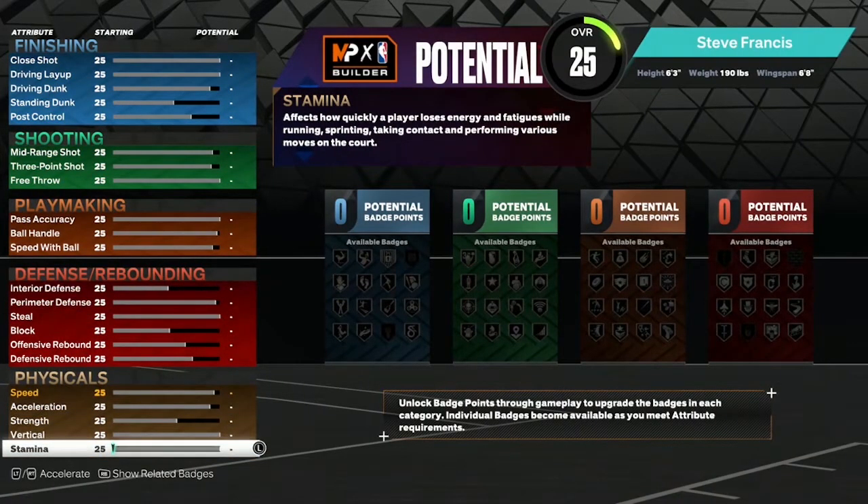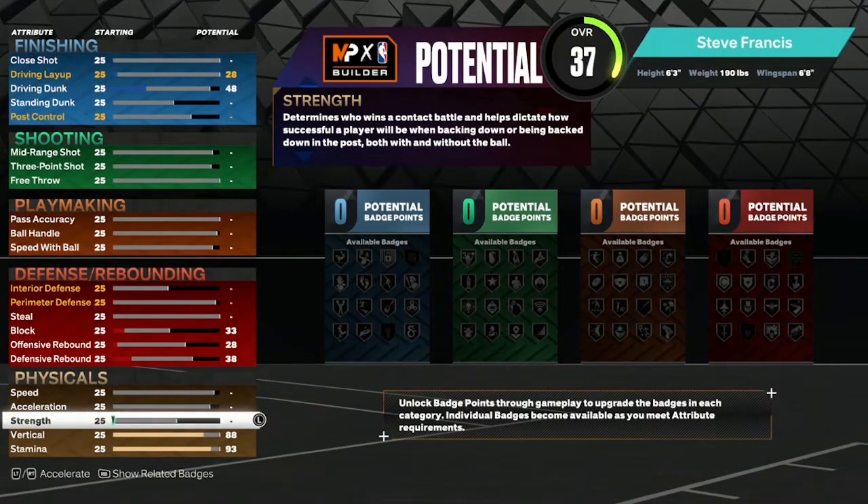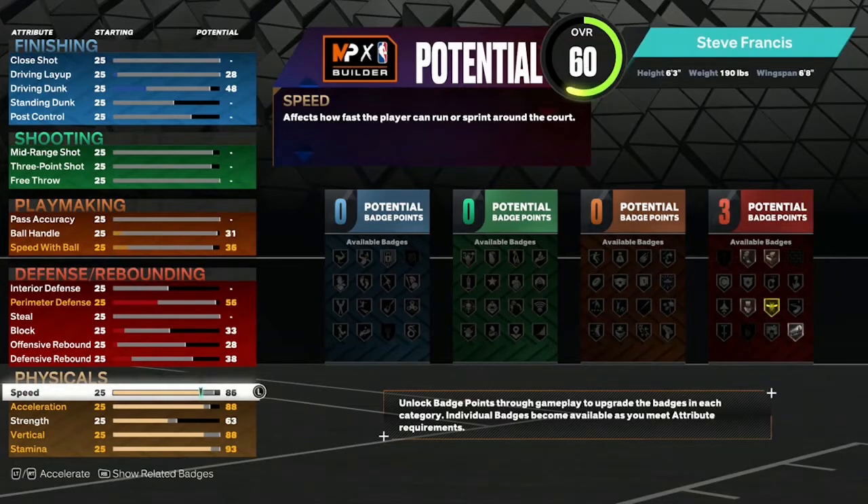Starting with the physicals: stamina is gonna be a 93, vertical will be 88, strength is gonna be 63, acceleration is gonna be 88, speed will be 90.